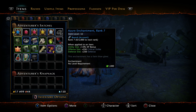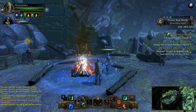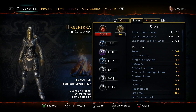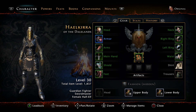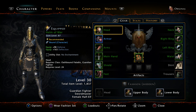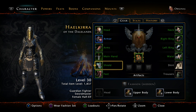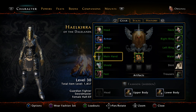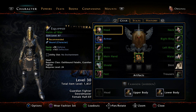One thing I have not done yet that I really do want to do now that I've reached level 30 is to start putting enchantments in my gear. You can see all of these things have enchantment slots. I don't have a ton of enchantments, but what I'd like to do is focus on putting things in my weaponry and my armor.